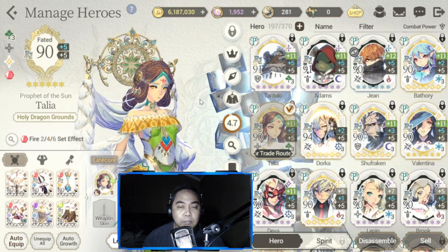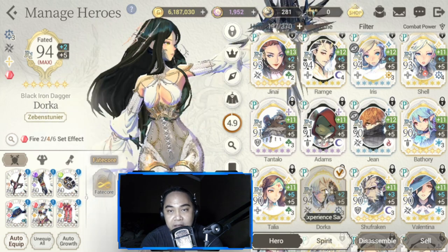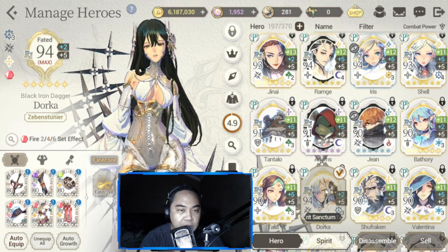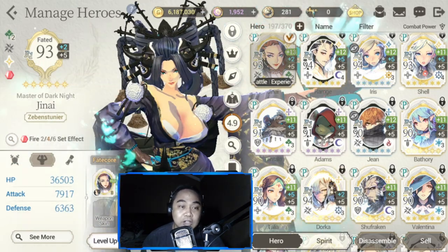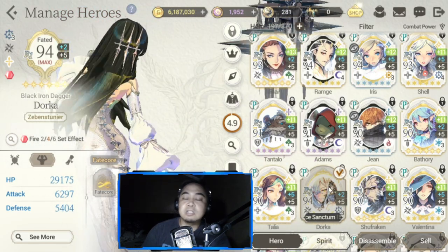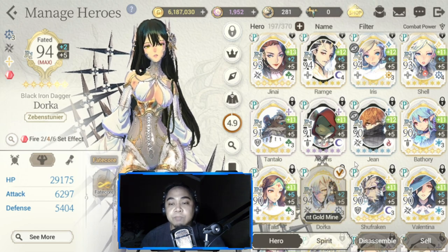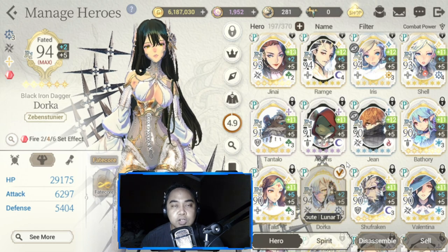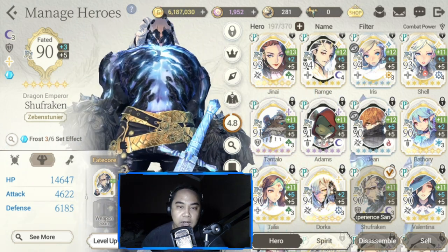Dorka is in the second team with Genii, Shell, Schmidt, and FC Adams. I'm waiting for her fate core so I can bump up her attack stat for her HP regen to kick in. She's in the second team primarily for her heal regeneration.